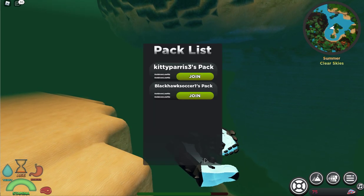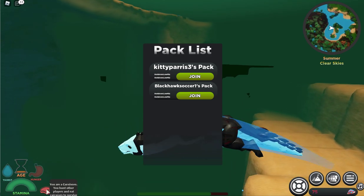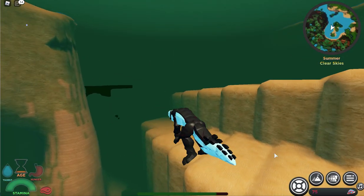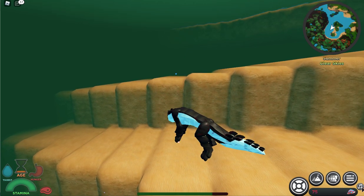Under pack list, you can create or join a pack. You have to join a pack with the same type of creature as you are with other players. You can also click here to disable the music if you want.